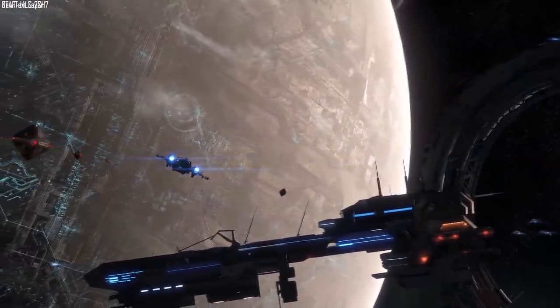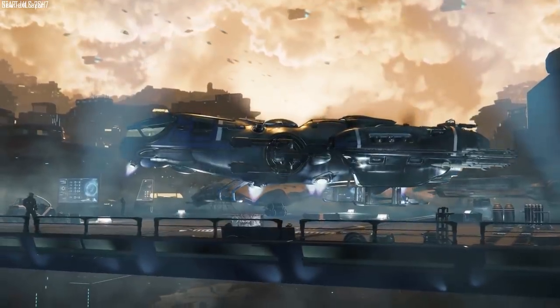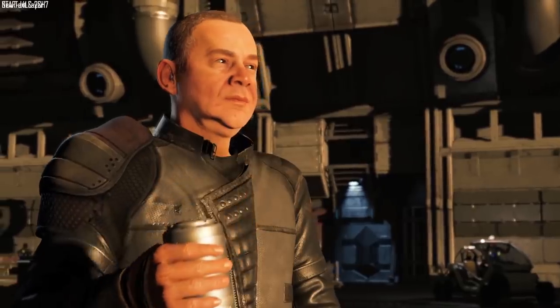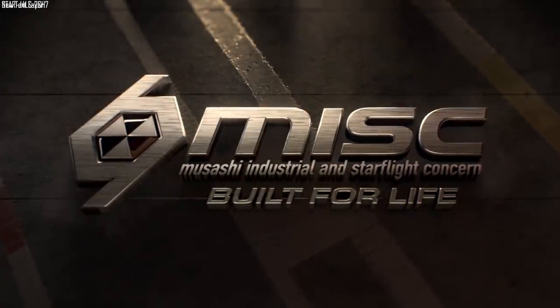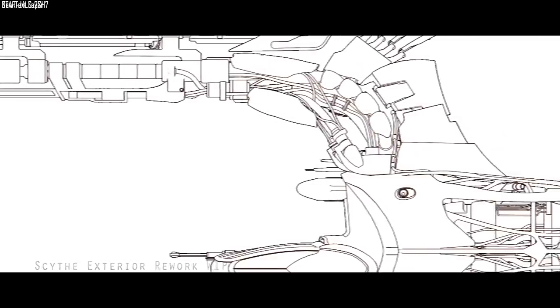On ship modularity — from changing components or weapons to modules for the Endeavor, the Caterpillar, the Retaliator, and all the Vanguard internal pods — these are practically items which, like a component, can be swapped in and out. They are also physical, so they'll take up space in your home base or hangar. The Endeavor module would be sitting in a warehouse alongside ships, and you can pick and choose them as needed. Battlefield upgrade kits, like with the Vanguard, are no longer a thing, but you'll still get the same content — the pods, external items, and paint jobs — just as individual items rather than a full kit.